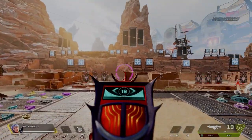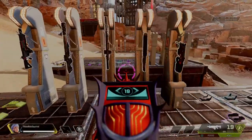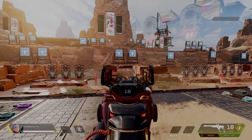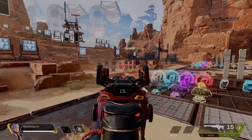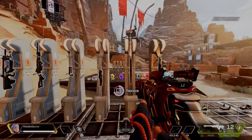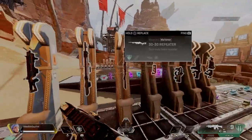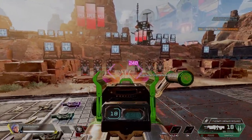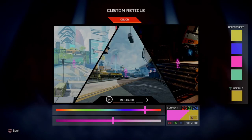Definitely take some time to mess around with the color reticle setting. My recommendation is going to be this bright magenta, almost pink color. Given the environments on Stormpoint and even World's Edge, I think this makes the most sense and is the best choice of color to use on your reticle in season 11. If you found this video helpful, leaving a like really helps with the algorithm. I post Apex content nearly every day and stream all the time — I'll catch you guys in the next one.